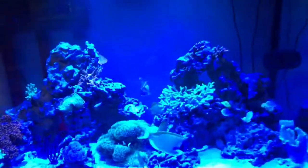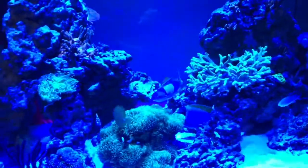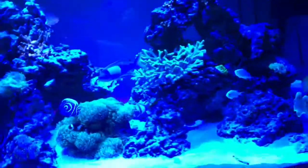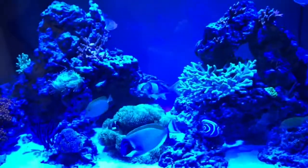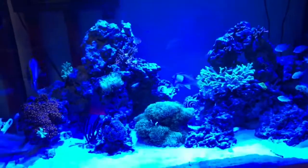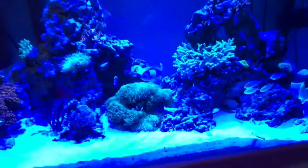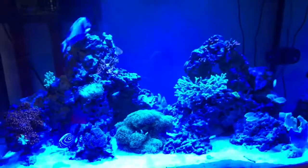Everyone's looking good. I added this squareback anthias in today and he just started swimming around the tank like nothing ever changed. I threw in some food and he ate it right away. There's zero aggression between him and the powder blue — the other fish don't even notice him. You know, it kind of worried me because powder blues can be aggressive, and he's supposed to be a super male, but there's no aggression, which I'm really thankful for.